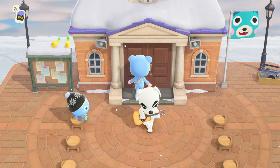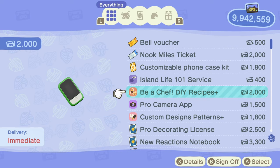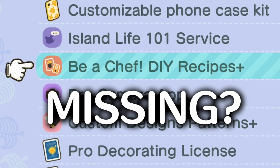First, go into the Resident Services building and then over to your NookStop kiosk. Select redeem miles, and then you should see the Be A Chef DIY Recipes Plus redemption that you can purchase for 2,000 NookMiles. Redeem that, and then the information on how to cook will be sent directly to your NookPhone. If you don't see the Be A Chef DIY Recipes Plus in your NookStop, I'll be showing you how to fix that later in this video.